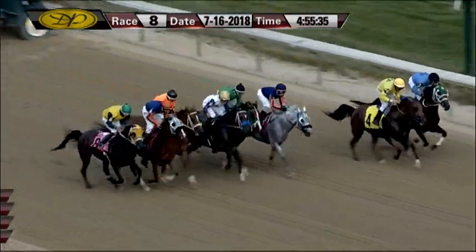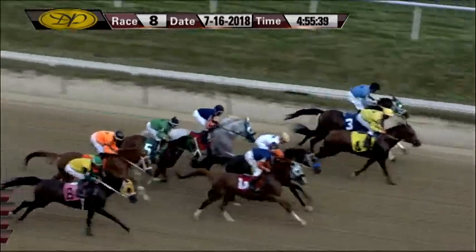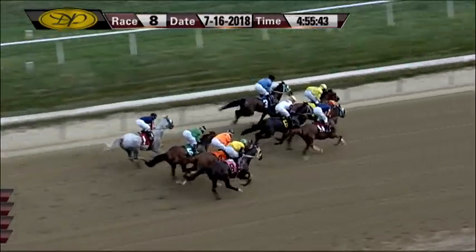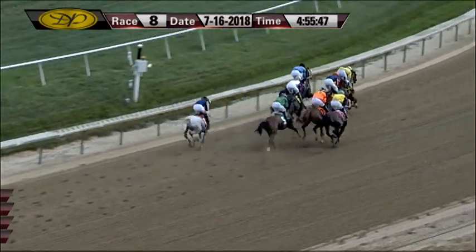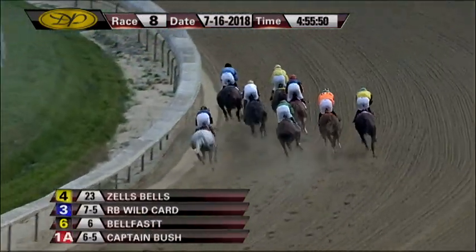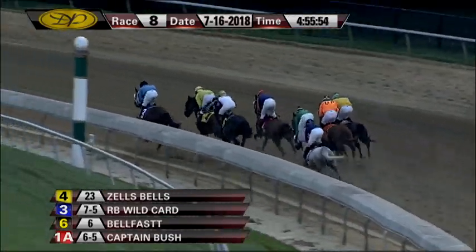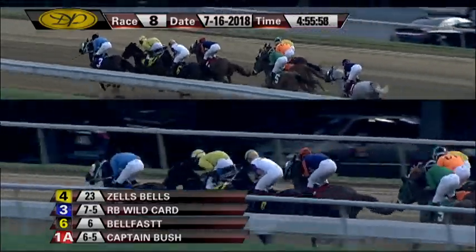And they're off. Zell's Bells, RB Wildcard toward the inside, opening outside Captain Bush is there with Belfast in between horses. We have four across the track at the top and four across the track at the bottom as they make their way into that first turn. Now it's Zell's Bells on the outside, RB Wildcard on the inside, heads apart for that lead. Belfast settles in third followed by Captain Bush in fourth, four wide around that bend was Desert Honor.